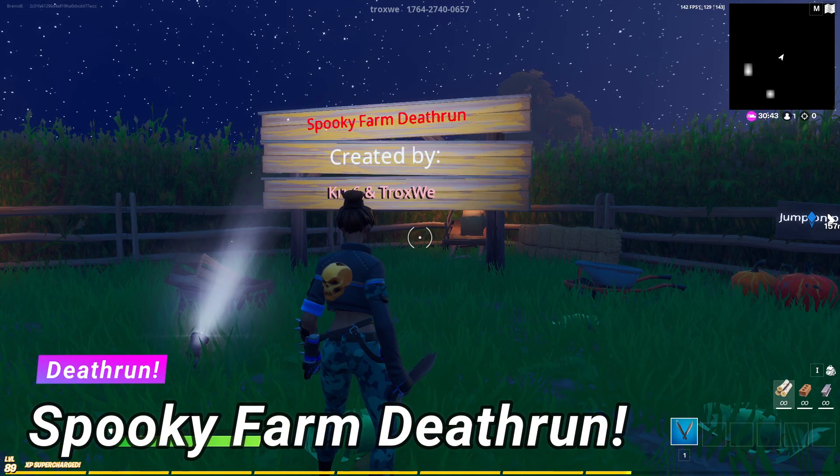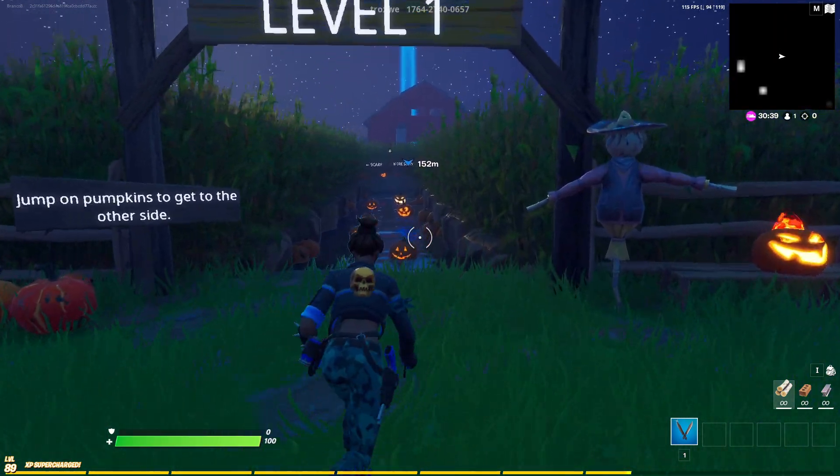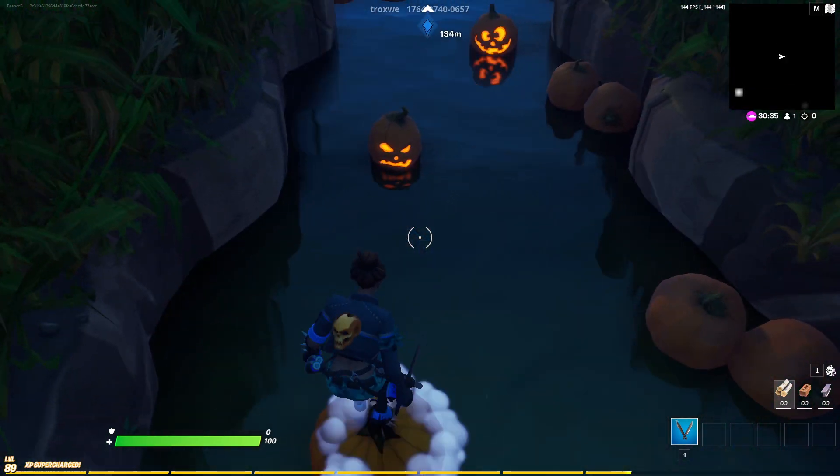Hi everyone, so this is gonna be a complete guide on how you can complete every single level from Spooky Farm Deathrun. For the first level you just have to jump on these pumpkins, take your time, don't hurry and you're gonna get on the other side.